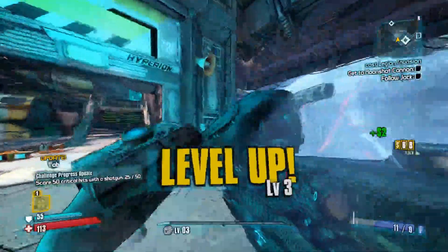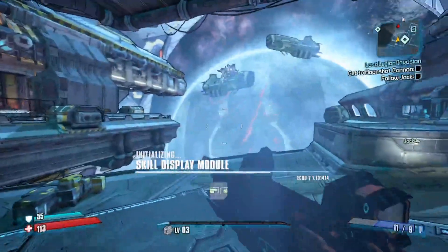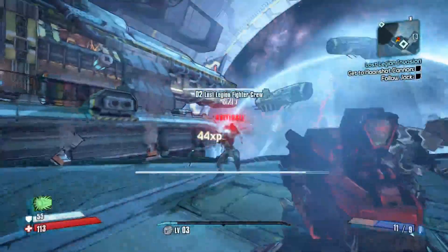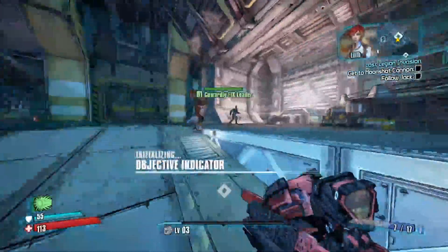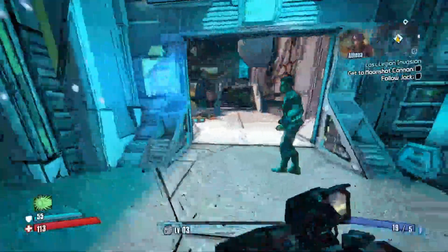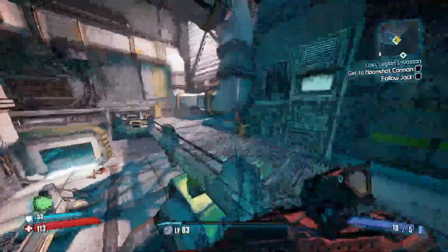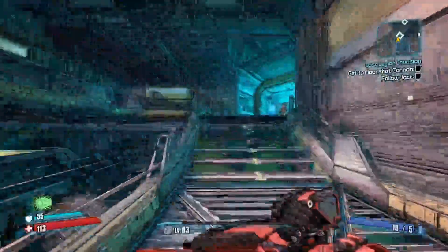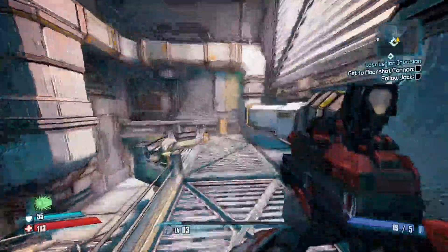We got our first skill point, so we can finally unlock our shield. It's not exactly the most offensively powerful ability, but it gets the job done. One of the things Athena has going for her is that she can actually be a melee character — she has a special dash ability that allows her to swing into people and do extra damage. For now we're going to focus on getting some movement speed because movement speed is fun.